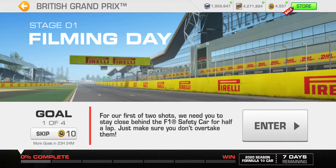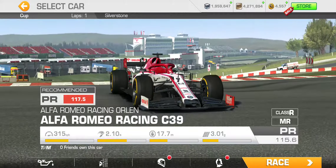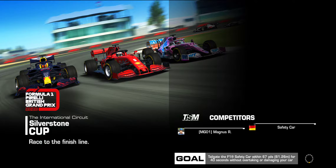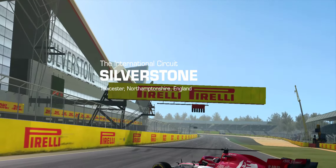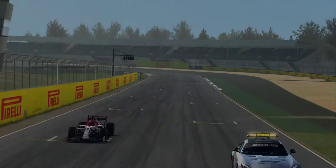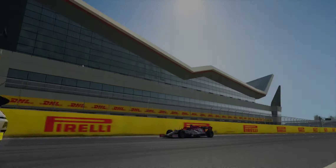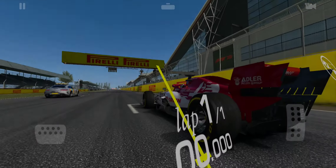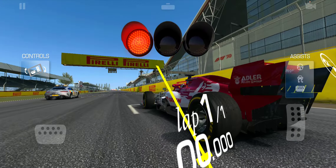The target top speed zone is between Luffield and essentially Maggots, but we don't get to race on that part of the circuit yet, because in Stage 1 we start on the international circuit. The thing about this entire event is I don't think there is a single goal where you can go offline, go off track, or crash — so those two things are going to be in effect for just about the entirety of the event.